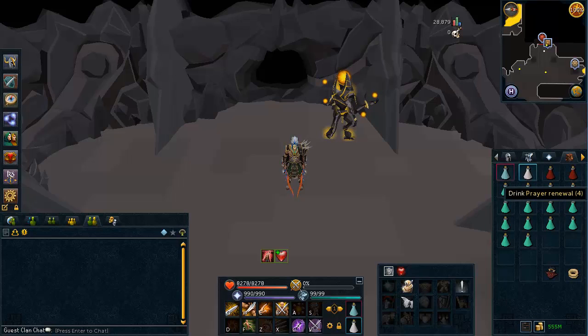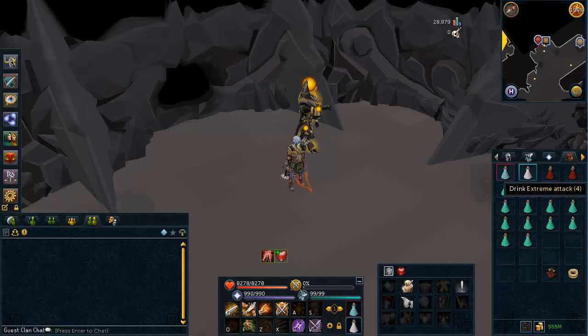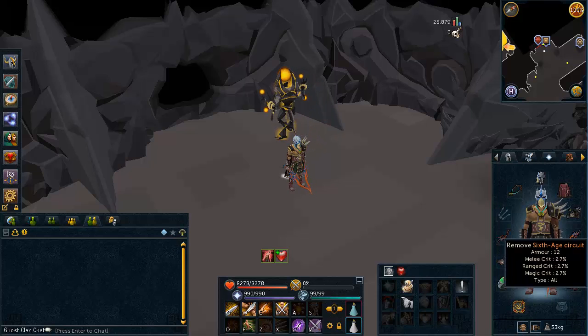For your inventory, bring an extreme set, a couple prayer renewals, and some prayer potions. It only takes about 30 seconds to bank, which is the reason why I don't bring a yak. However, if you do want to bring a yak and stay for longer, just make sure to bring an additional extreme set and some more prayer renewals, and then fill your yak full of prayer potions.